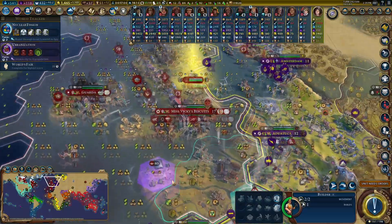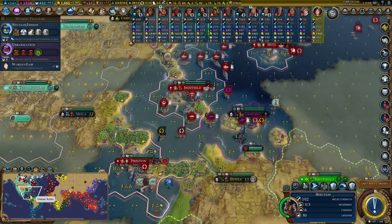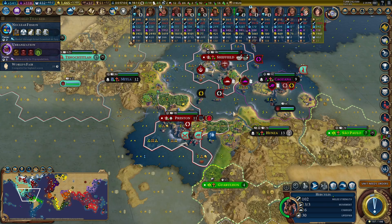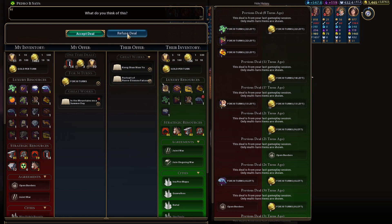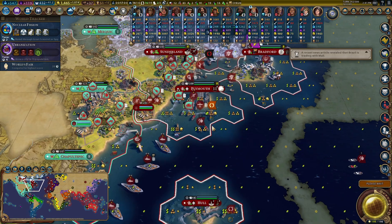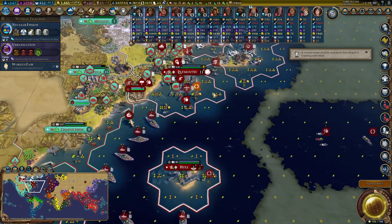Hercules is back at 102 strength — he'll still be destroyed by tanks quickly, but it gives me space to put more districts down, maybe make Preston into something really badass. The Aztec AI is trying to attack Plymouth navally with tanks. Oh the AI — could you imagine if it actually thought about whether that was a really bad move? How the game would progress.